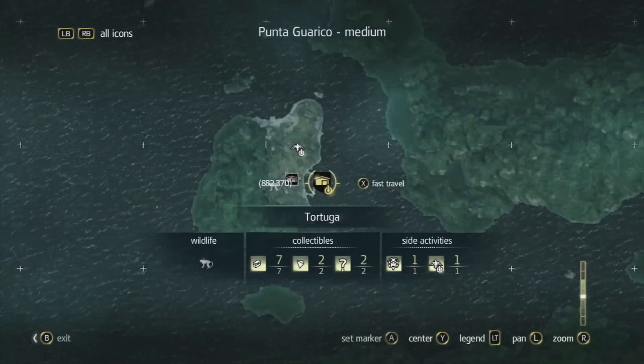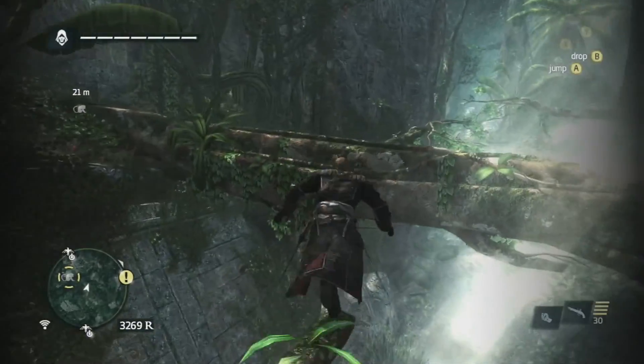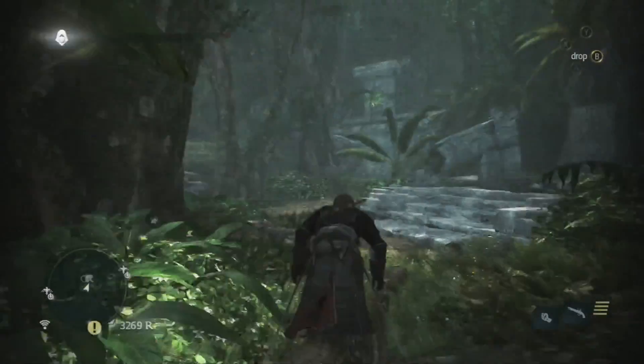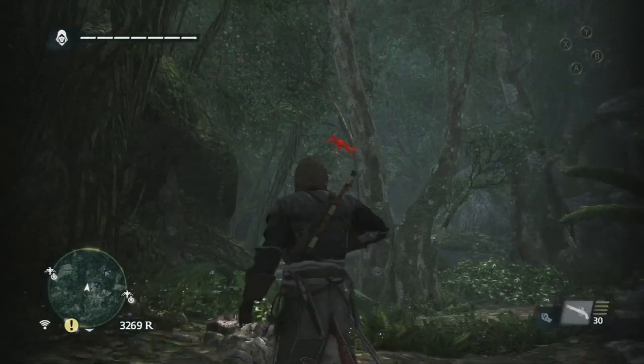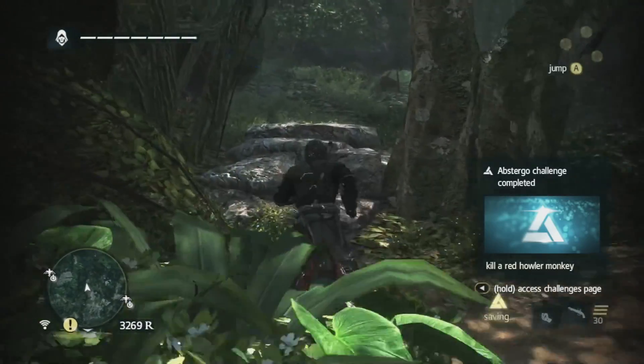Then you need a red howler monkey skin, which is very easy to come by. Just look around your map and you'll find one. Use your eagle vision and you'll be able to find it, take it down, skin it, and easily go into your craft menu — and then you have your hunter outfit.